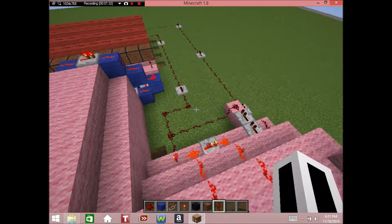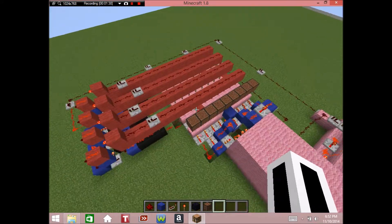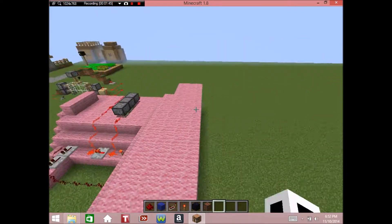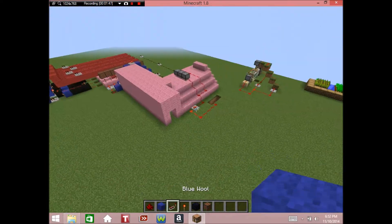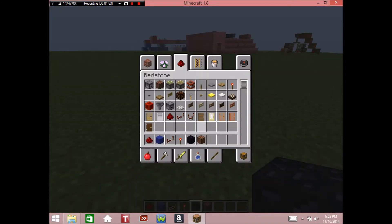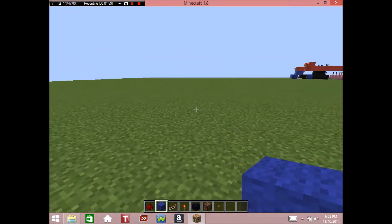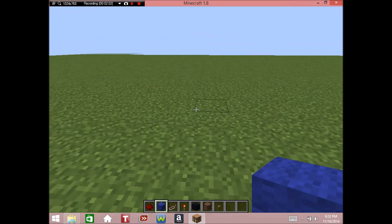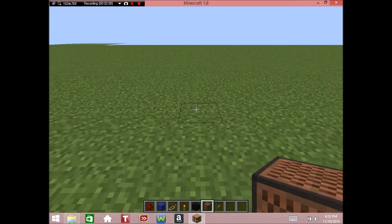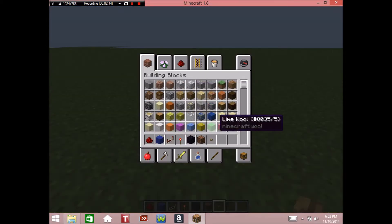Don't pay attention to this little door and these little bits of redstone - those are just sloppy things my brother and I slapped together. Just pay attention to the wool and stuff because that's what we're going to be making today. So let's get started right here. You need: redstone, building material (I'm going to use different colors of wool so it's easier to see), repeaters, redstone torches, obsidian, and note blocks - note blocks are completely optional. And a button.